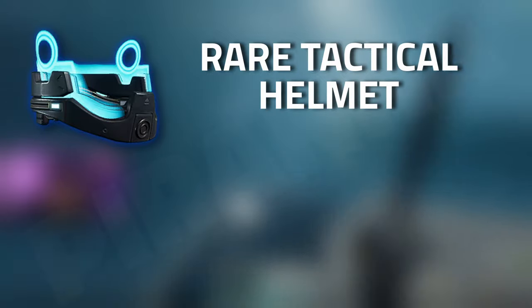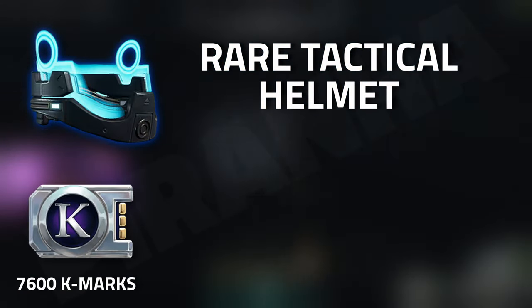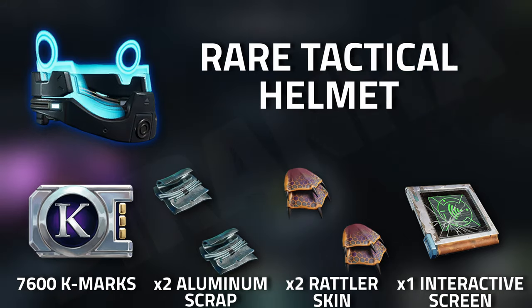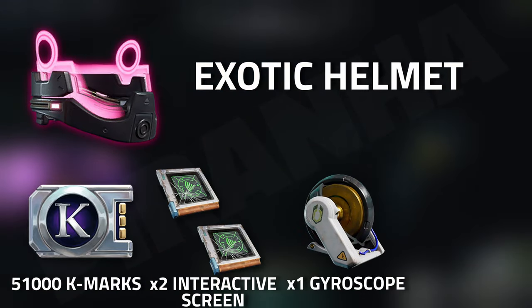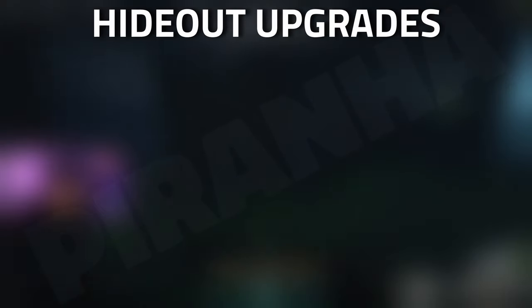For the rare tactical helmet you are going to need 7,600 K-marks, two aluminium scraps, two rattler skins, and one interactive screen. Then for the exotic helmet you're going to need 51,000 K-marks, two interactive screens, one gyroscope, and one crusher hide.